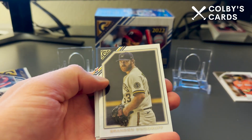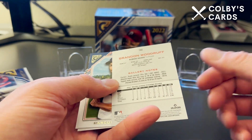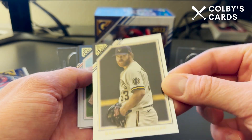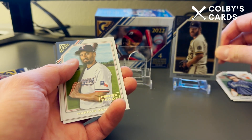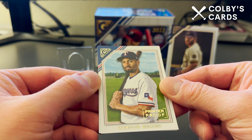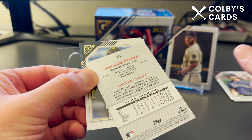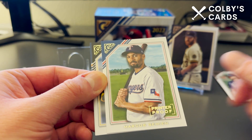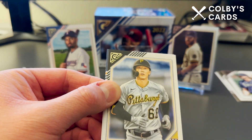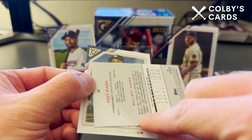We have Randy Johnson, then a silver foil border card of Brandon Woodruff — these are not numbered but still a nice parallel. We have our first printer proof, this is Marcus Simien for the Texas Rangers, one of the four guaranteed per box. And we have our first rookie card — Hoy Park for my hometown Pirates.